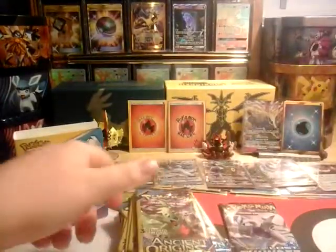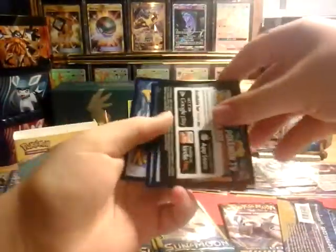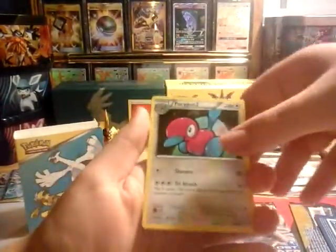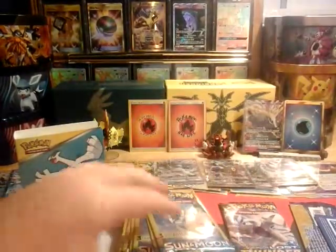I'll start with Ancient Origins. Dollar store packs are dollar store packs but you can still get pulls out of them — there's still a pack track even though there's only three cards. You do one to the front and call it good. We got Porygon 2, Oddish, and a Metagross rare — a rare out of the first pack, that's actually really nice!